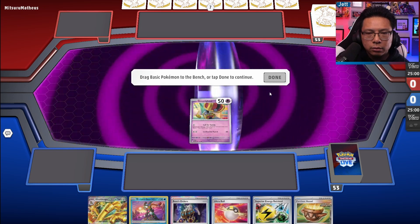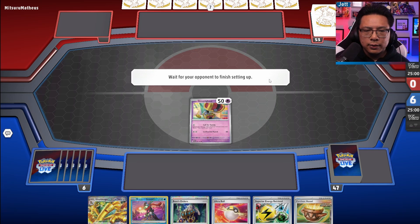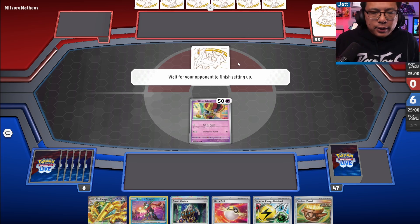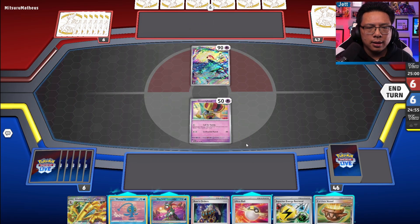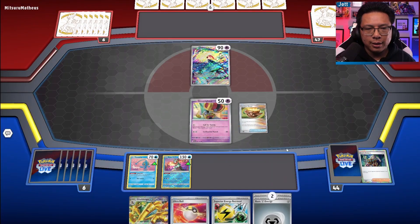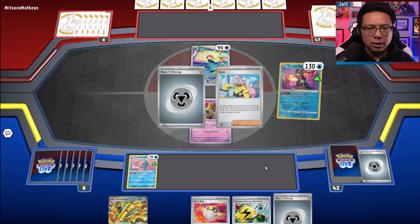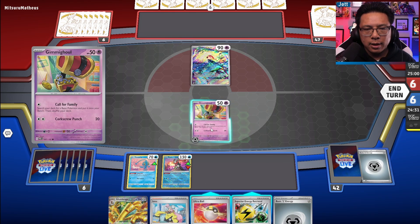Let's get the Goldango or Gimmighoul — our hand kind of sucks at the moment. Gardevoir — alright. We actually have to play Manaphy in this matchup now. In the new era of Gardevoir, you absolutely have to play Manaphy and watch out for the Screamtail. Let's discard some energy. They're not going to attack us on turn one, which is a little bit of a saving grace. We'll wait.